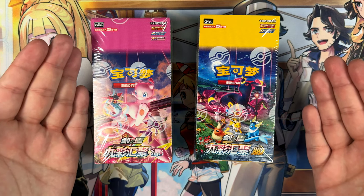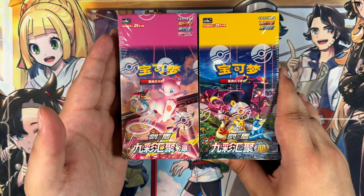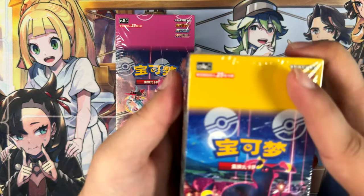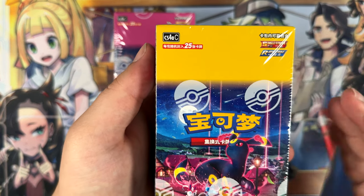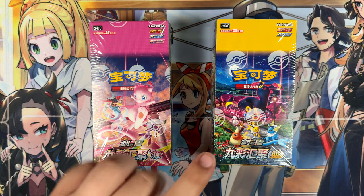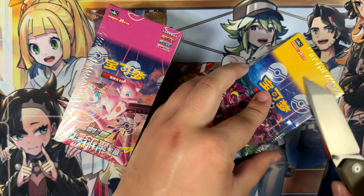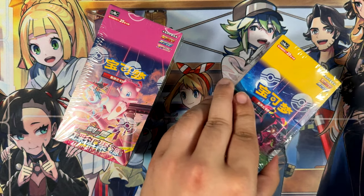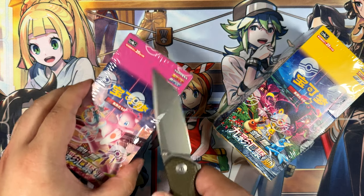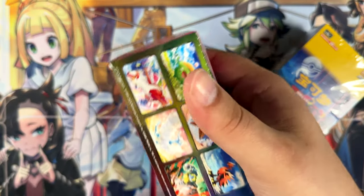How's it going everybody? Ben from Base Set Mew here. In this video I'm going to be opening two booster boxes of Nine Colors Gathering — we have Origin and we have Friends. These are the so-called Fat Boxes. Each booster pack contains 25 cards and there's only six booster packs in each box, but there is a promised super rare in each one. This is the redemption, the rematch — previously I opened the blister boxes which don't actually contain promised super rares, so I bought these ones.